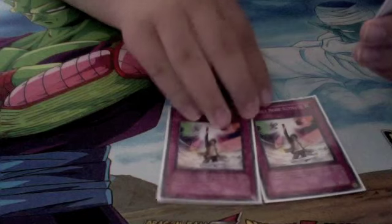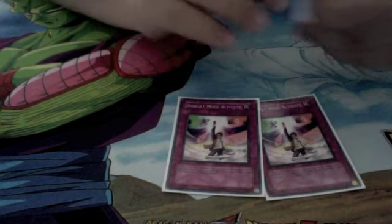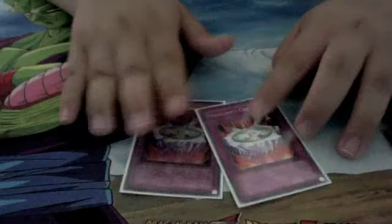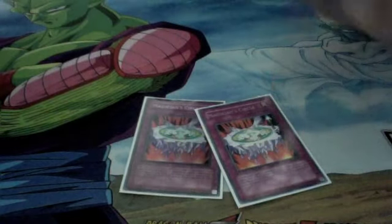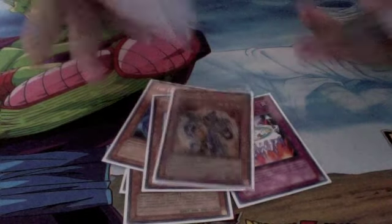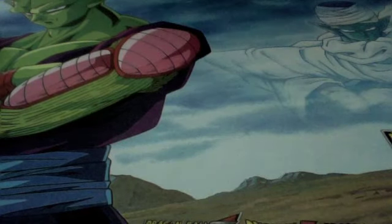Next we have two Assault Mode Activates. I mostly use the third Assault Mode monster for discard effects such as Tricky or Lightning Vortex, or just keep using them with Assault Teleport — that's why I only use two of these cards in here. And two Magician Circle — lets you summon out your Spellcasters, which in this case gives a lot of targets. It lets you special summon a Spellcaster with 2000 or less attack points. Pretty much all the cards in this deck can be special summoned by this effect. Really useful card in an Assault Mode deck if you're running a Spellcaster style like I do.